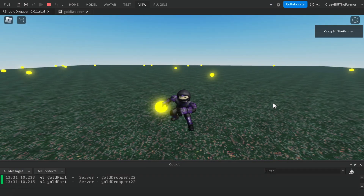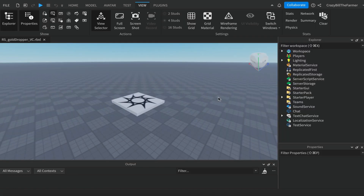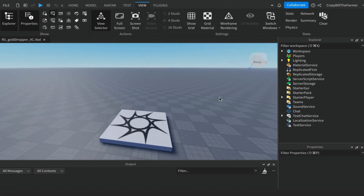Watch this video to learn how to spawn gold, have it fall from the sky, and have the debris system clean it up when it is no longer needed. Welcome to Roblox Snippets — let's get started.